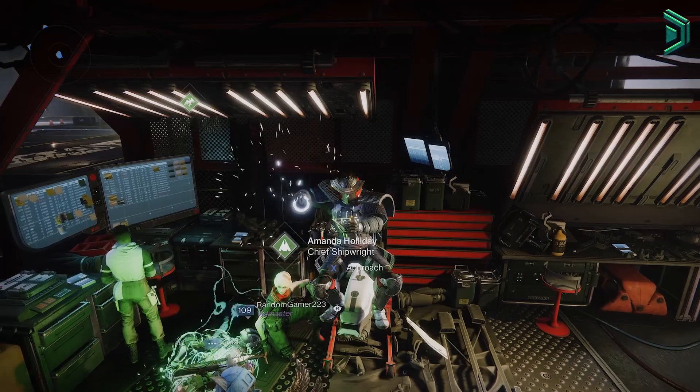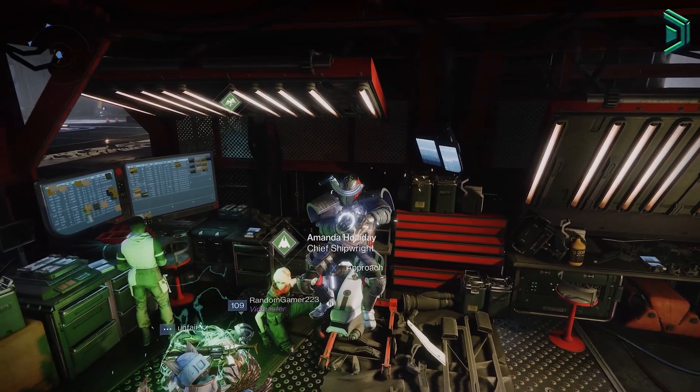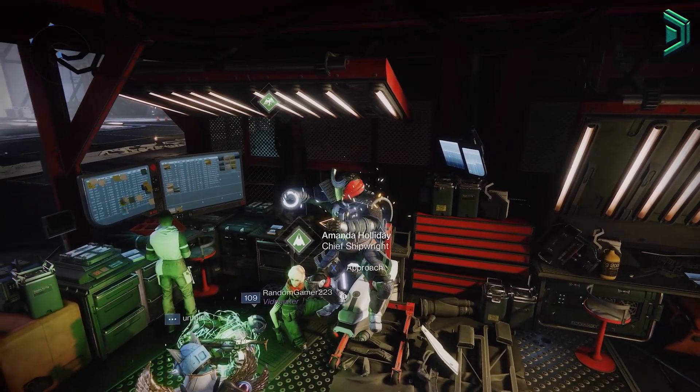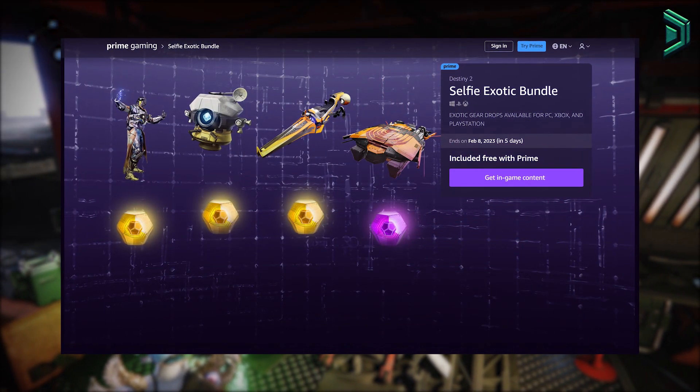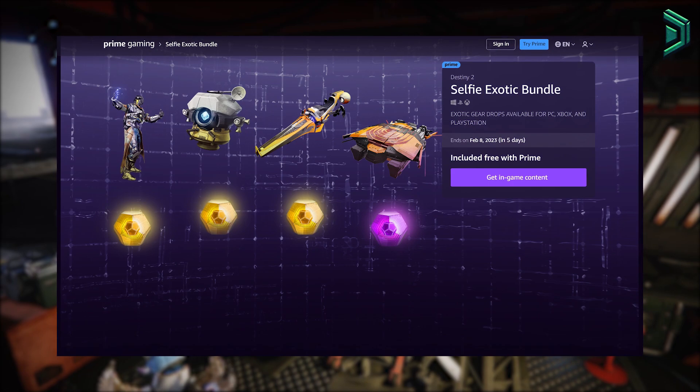I'm making this video because this does expire soon, which is February 8th, when you'll no longer be able to claim these items. To get this bundle, all you have to do is go to the Prime Gaming website — I've linked it down below — and link your Bungie account with your Prime Gaming account.